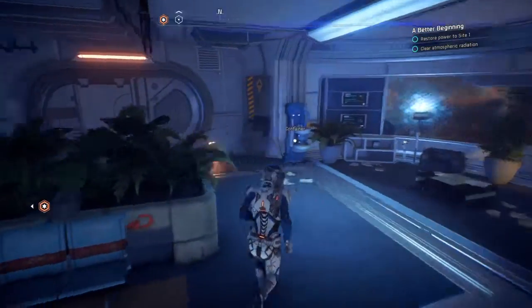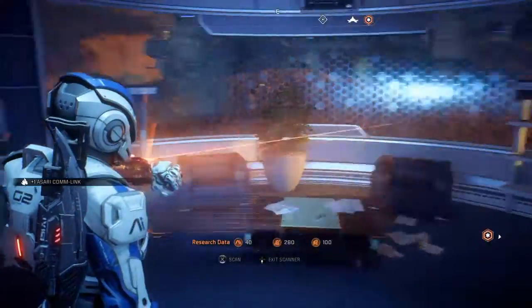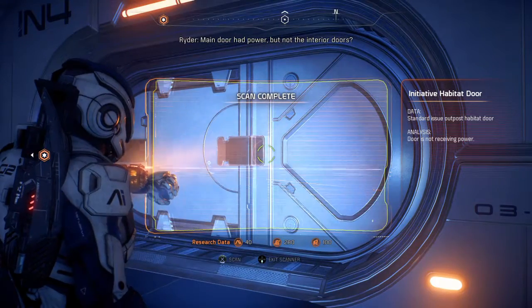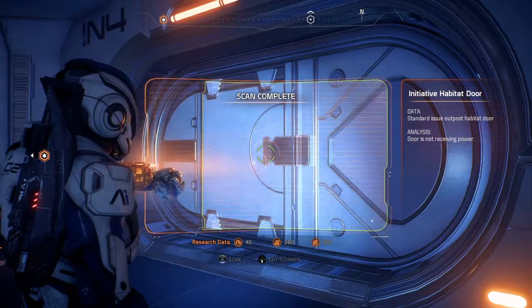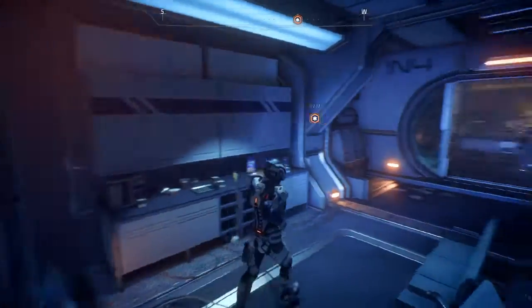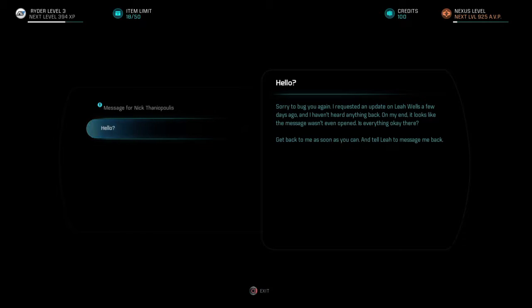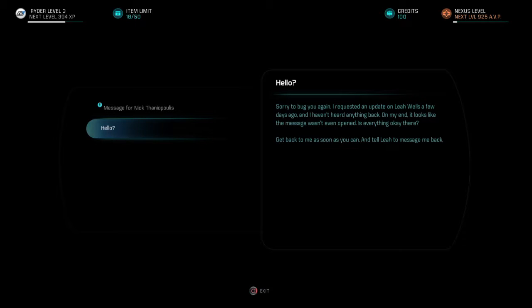Objective: Restore power to Site 1. More salvage — comm link. Let's scan this door. That door's got power. Terminal — a message: 'Sorry to bug you again. I requested an update on Leah Wells a few days ago and haven't heard back. It looks like the message wasn't even opened. Is everything okay? Get back to me as soon as you can and tell Leah to message me back.'